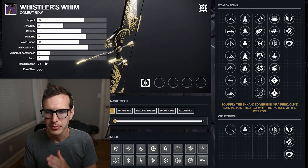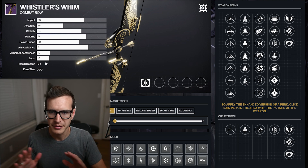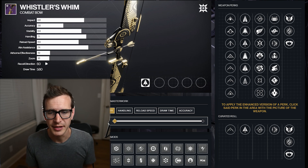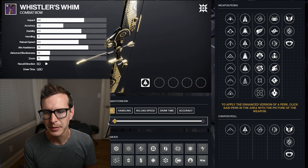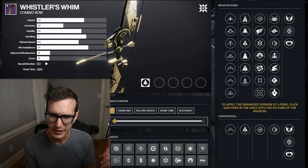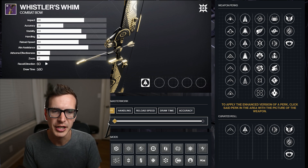Let's move on to the bow — Whistler's Whim. This is a lightweight bow, not super appealing to a lot of bow people. Precision bows are kind of just the way to go for me. I really like Biting Winds — one of my favorite bows of all time. I know Stadia Time was on Destiny Massive Breakdowns recently talking about how much he liked that one. The accuracy is so high, the aim assist feels so sticky and easy to use on controller. For a lightweight bow, I know Merc mentioned they're buffing the way accuracy feels on these things — accuracy is so low and it feels so hard to hit things.